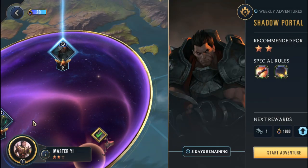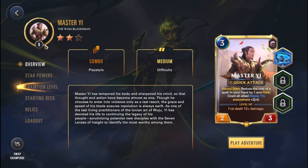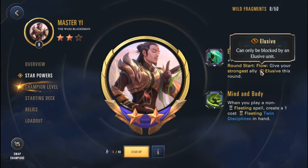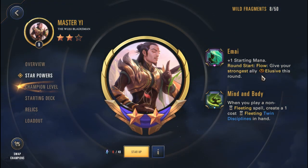Let's go over the Master Yi build. I'm running a level 9, 2-star Master Yi - this is the champion I'm bringing next into the Aurelion Sol. I'm grinding currently, hoping to get him to level 20 soon. We have the Emai relic - plus 1 starting mana, round start Flow - give your strongest ally elusive this round - and of course Mind and Body - when you play a non-fleeting spell, create a 1-cost fleeting Twin Disciplines in hand.